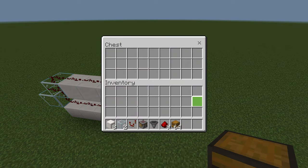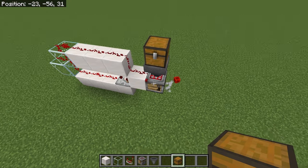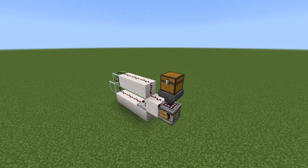Now let's just throw a chest on, put some redstone dust in, and you'll see the signal strength grow until it shoots out the block. How good's that? I'm pretty proud of that.